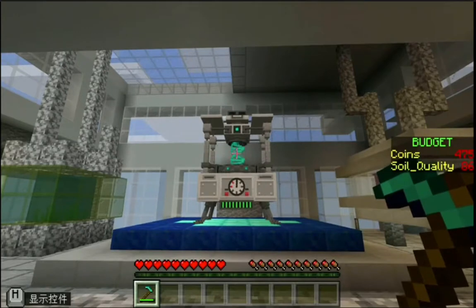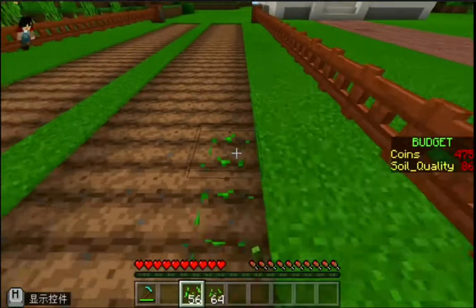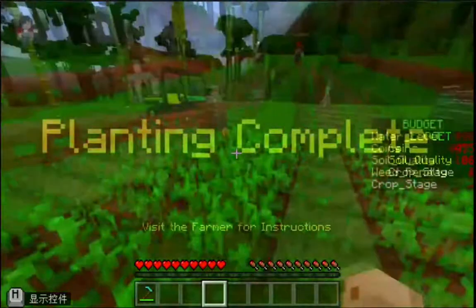If the farm is left unmonitored, the weeds will grow and take over the plot, the insect pests will eat the crops, the soil quality will drop, and the water level may not be enough to keep the soil moist and healthy. All these will eventually destroy the crops and we may not have a good harvest for an unattended farm.